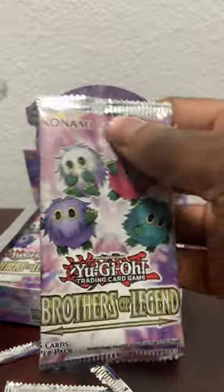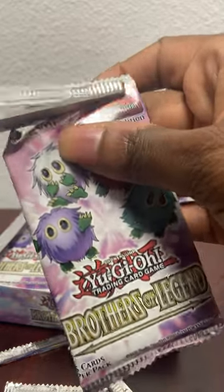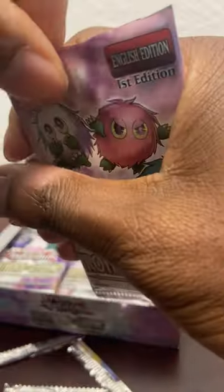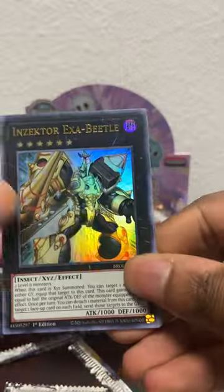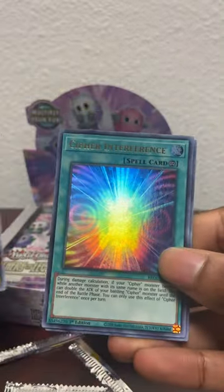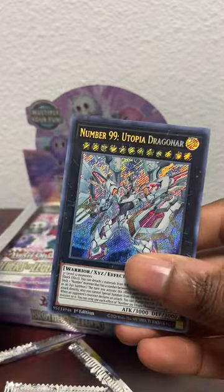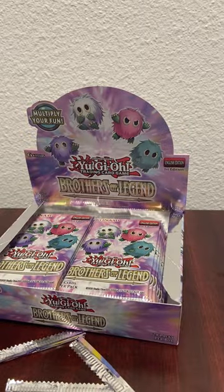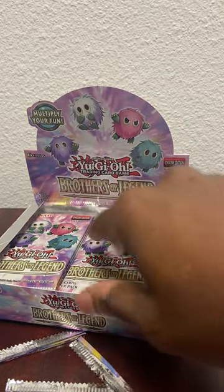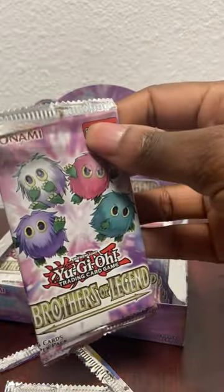All right, next pack - Brothers of Legend again. Let's see what we got in this box: Inzektor Exabyla - I think we just pulled that one - Cypher Interference, Ice Barrier, Zexal Field, Number 39 Utopia, and Number 99 Utopia Dragonar. I want some Karibos though - that's what I want.